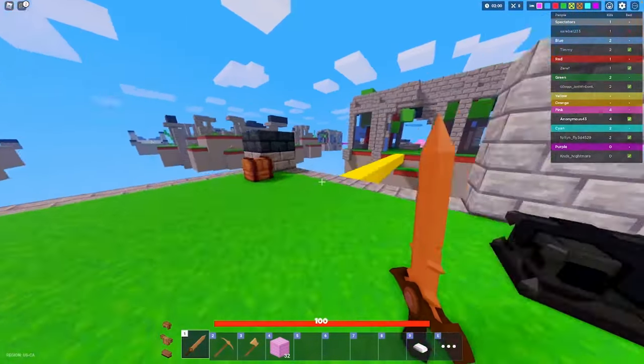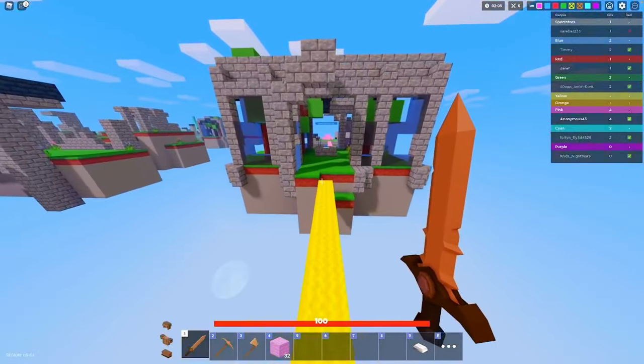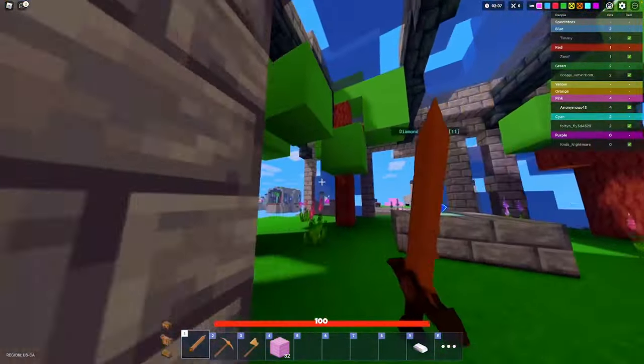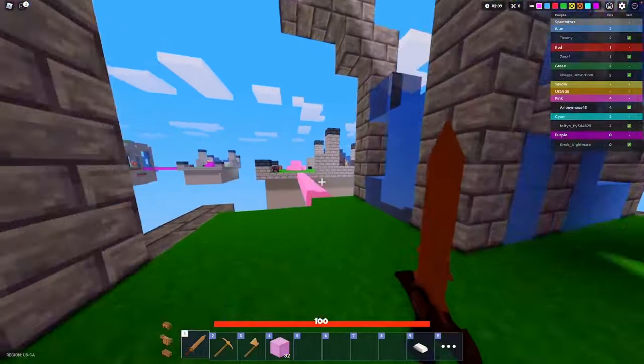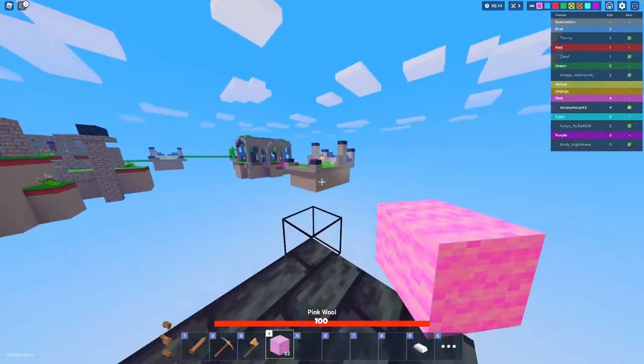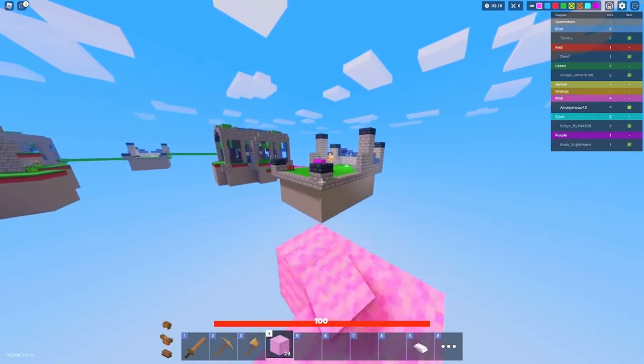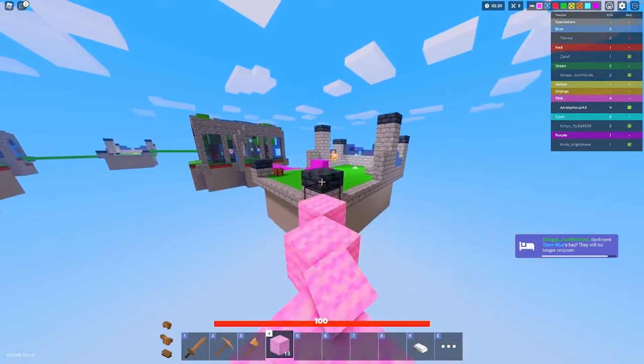My strategy is not to go one direction in solos, because all that's gonna do is get someone from the right to kill him, get your bed, and then you're in the middle of a battle and you die. Hypothetically, that wouldn't be great. Come on, start building.